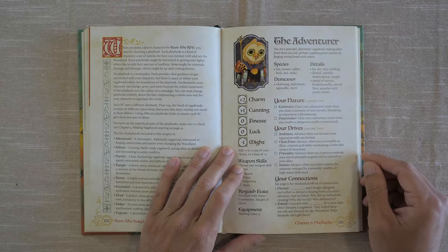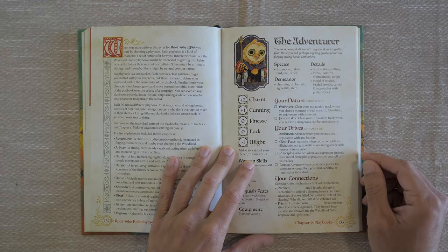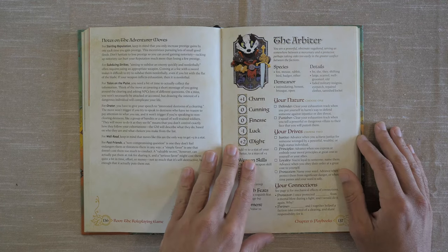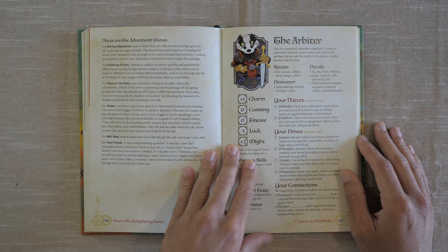First we have the Adventurer — a peaceful, diplomatic vagabond, making allies from those you aid, perhaps toppling greater powers by forging strong bonds with others. Then we have the Arbiter — a powerful, obstinate vagabond, serving as somewhere between a mercenary and a protector, perhaps taking sides too easily in the greater conflict between the factions.